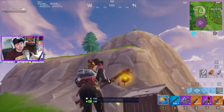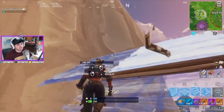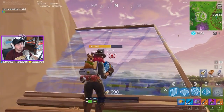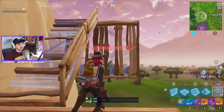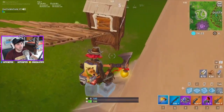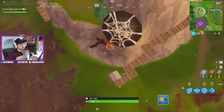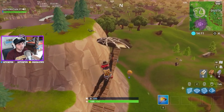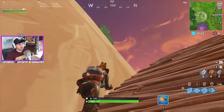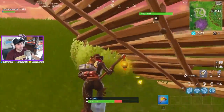Another tip: say you want to take a mountain because it has high ground in the final circle. Build up to it, and to stop people from using your same ramp — if you don't have spike traps and only have frost traps — just put down a wall, edit it, and place the freeze trap on that wall. That person will run into it, freeze, and slide back down the hill. It's a great way to protect your stairs. Sometimes people won't even notice it; they're focused on getting up quickly and then suddenly they get hit, can't build, and end up taking fall damage.